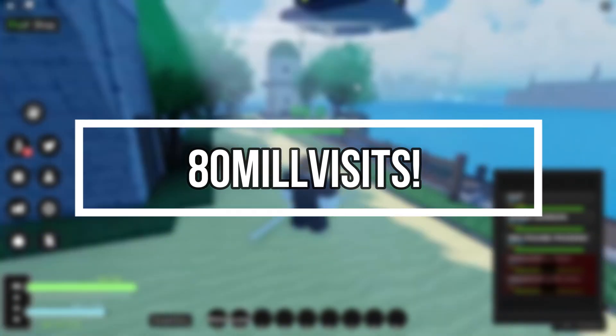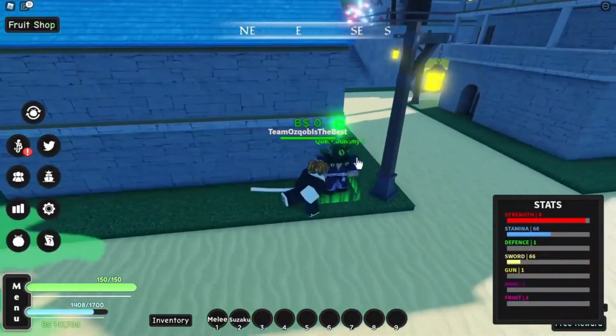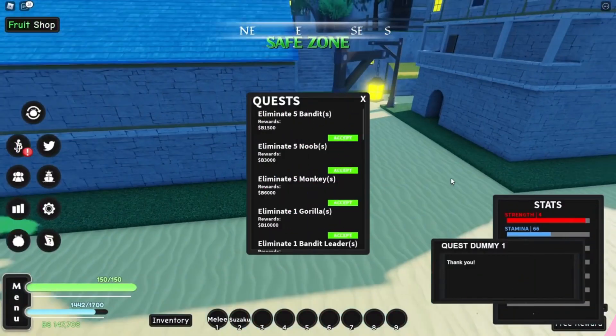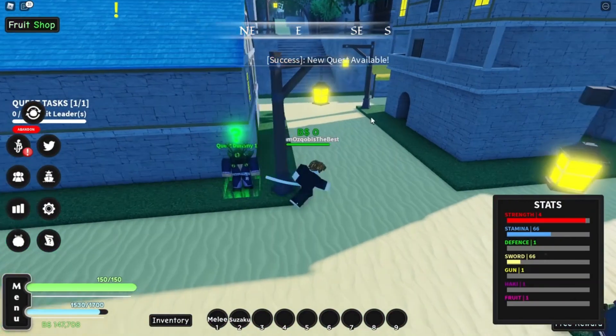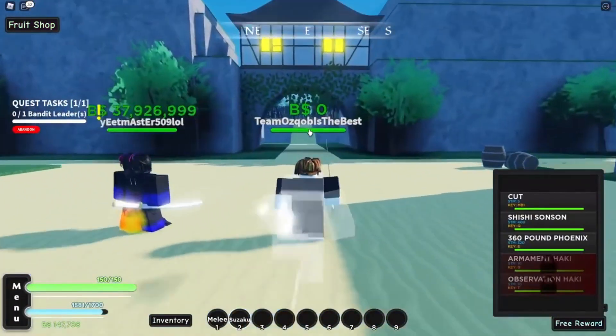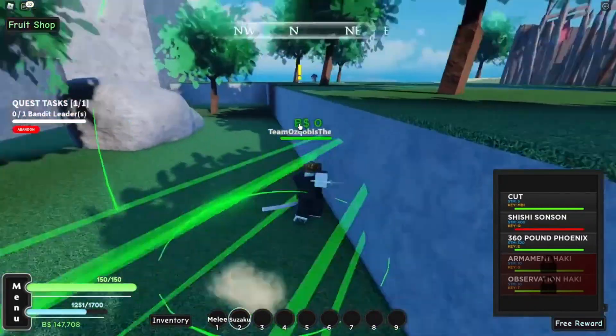80 mil visits: 15 minutes of 2x gems. This one's a very new code, and once you enter it you'll get 15 minutes of 2x gems. That's a big deal because it will get you super far in progress on this game, which is needed if you want to grind — and we know a lot of you want to. So this was a very big deal for us and probably for you.